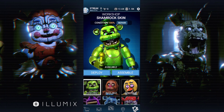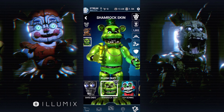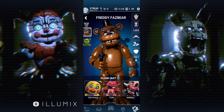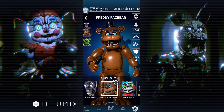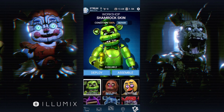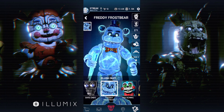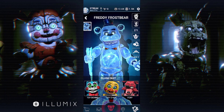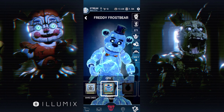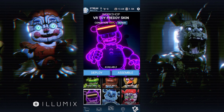VR Toy Chica is out, and there's also been a new update for the skins. There's now a new system for how skins work. We've got Shamrock Freddy here — basically you have all your main characters down here and you can change the skin per character. Also, people are curious why Freddy Frostbear isn't a Freddy skin — it's because Freddy Frostbear has his own CPU, so he's his own character.